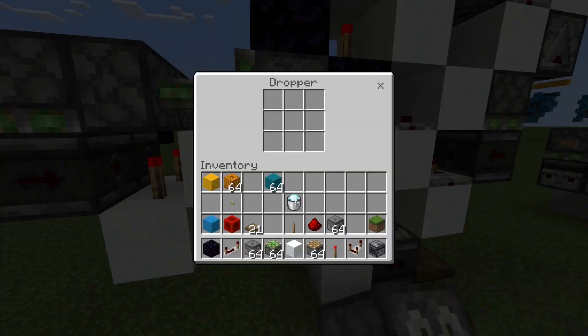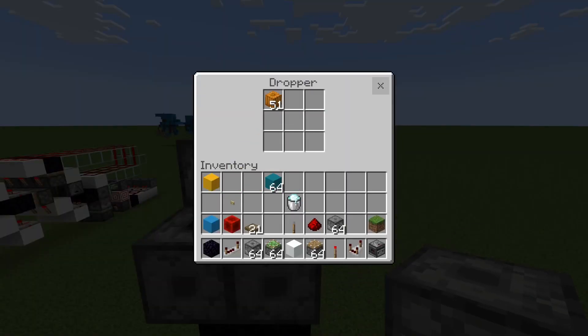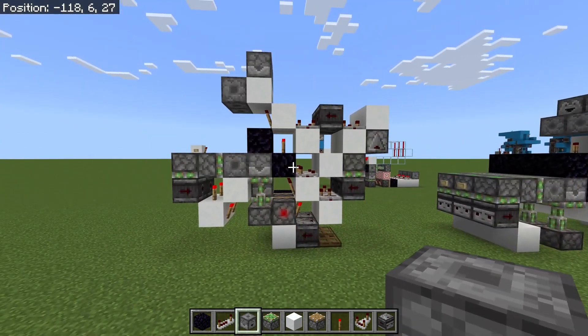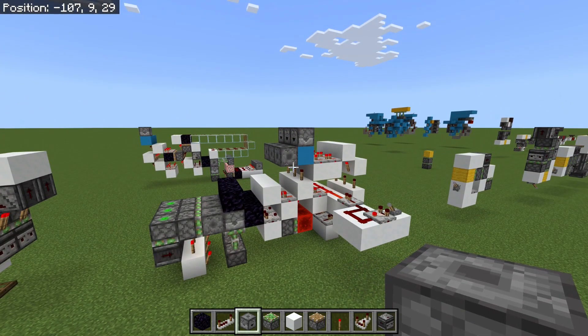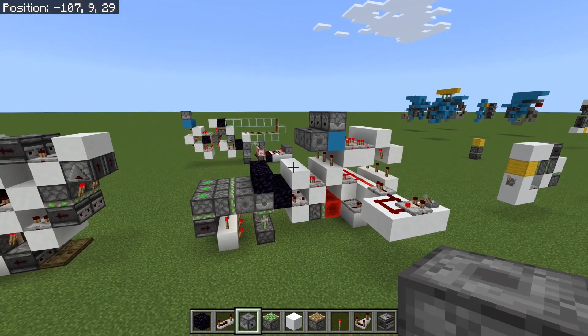Let's give it a test. I'm going to put 13 items into there — I've only put items into one of the droppers for now. Press a button and I should end up, hopefully, with 13 items in my inventory. There you go — exactly 13. That works great, and as I said it's quite a bit smaller than my version. If you do want to see my version, I'll link the video at the end — it'll be one of the two which show on screen.